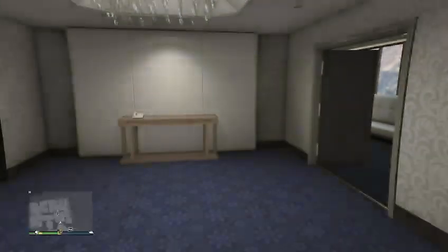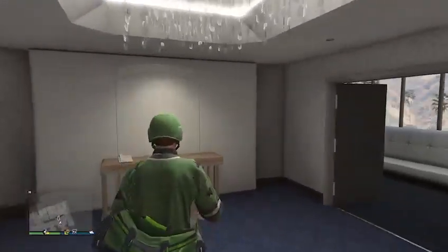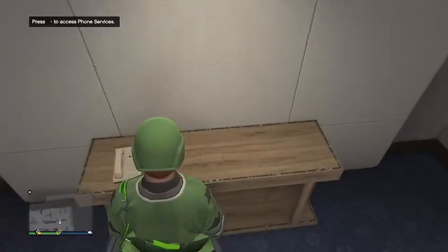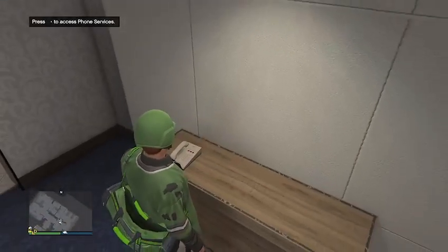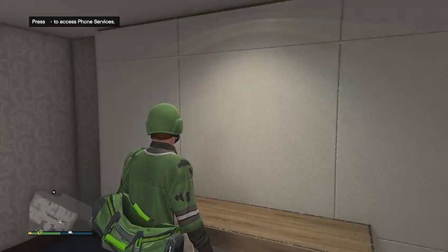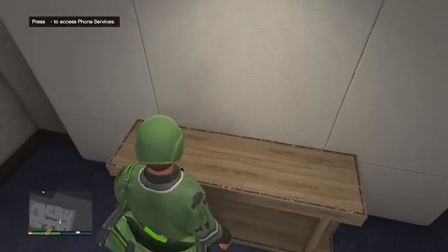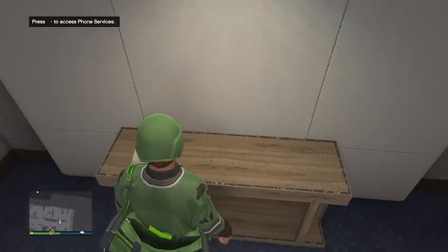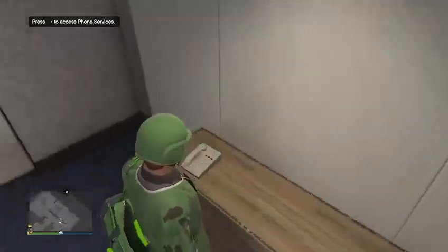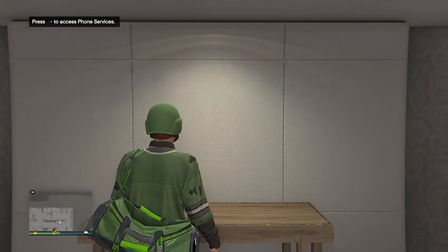You will need a friend inside your session showing online to go in and tighten the job. While waiting, stand by the phone so you have the option in the lower-left corner to press right on the D-pad to pick up the phone. Once they are in and have tightened the job, you can join through the pause menu or have them send you a game invite.